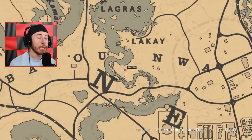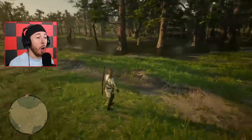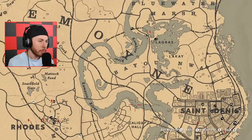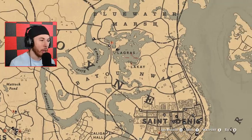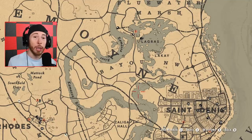This spot specifically is the location for the legendary Teka Gator. It's going to be in pretty much any surrounding area from where I am right now — all this area that surrounds the Kamasa River. The reason why this is the spot is because this river is attached to Lagras, and this gator surrounds somewhere in this area. We've seen reports that this gator exists somewhere in this vicinity.